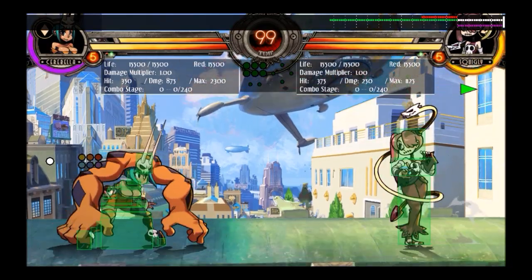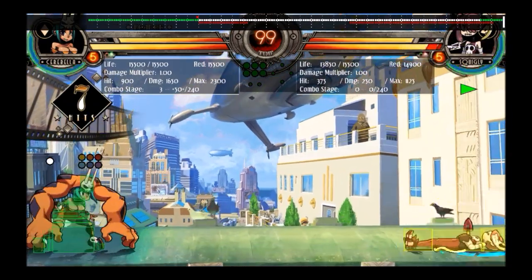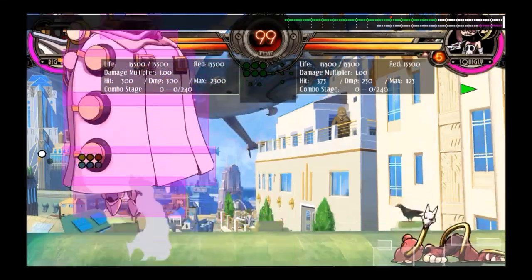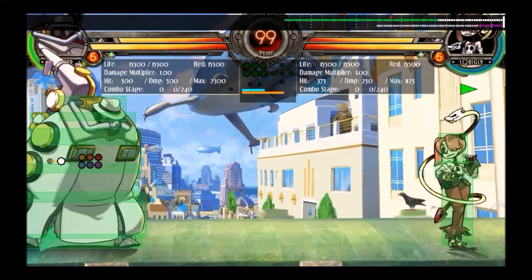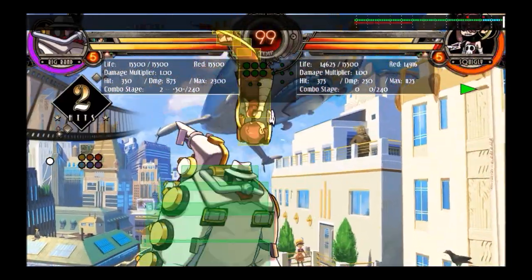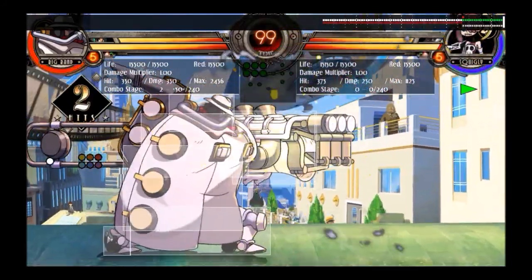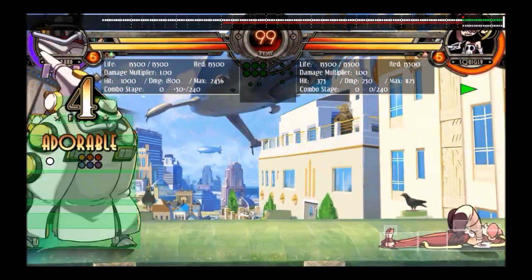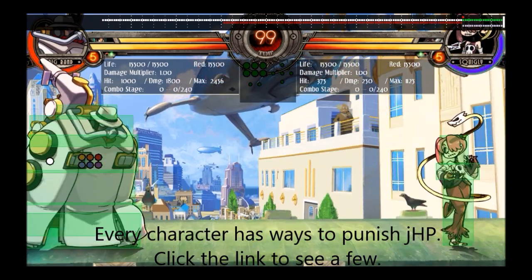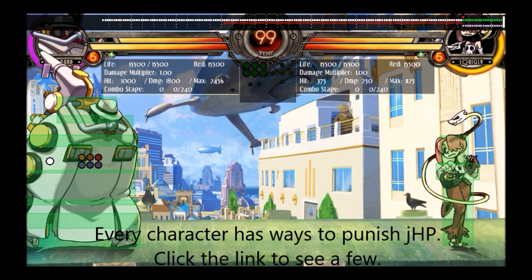Hot off the presses — I only learned about this recently — Bella can do Accellebella against Squiggly's jump heavy punch and it will teleport her into it. Also Big Band can teleport you into a Beat Extend and grab it with A-Train. This move is a little more vulnerable than I thought. No one's ever done this to me, so maybe they won't do it to you either, but you should be aware of it.